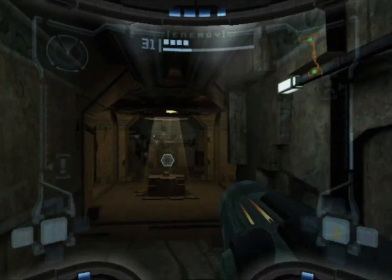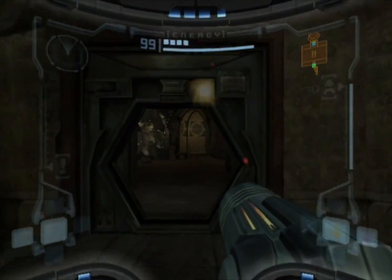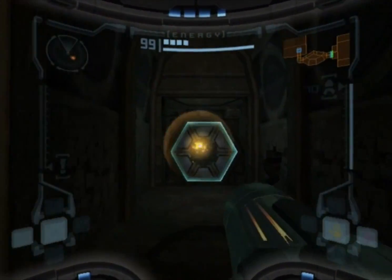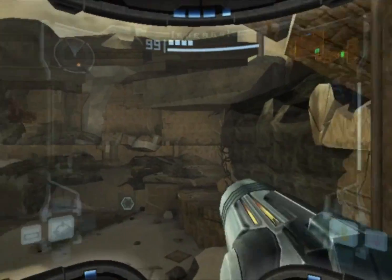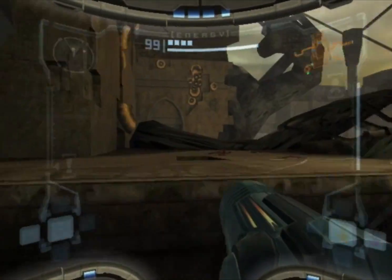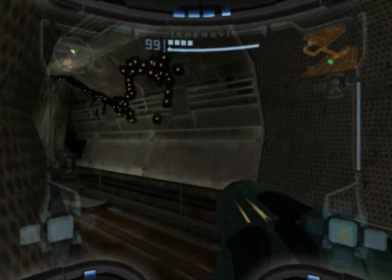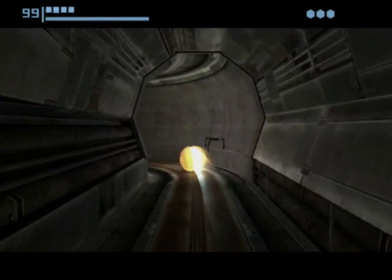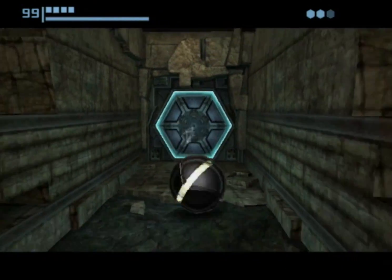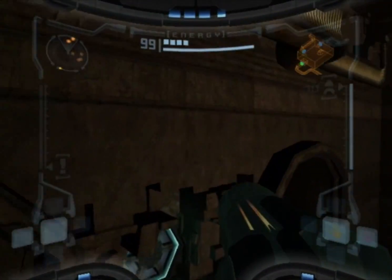Here is our chamber with a missile — through here over the beetles, out here, hook a left. Now that we have the boost ball we could normally get this missile expansion in that half pipe, but we got it with the double jump so it's been gotten. But this is the time that you would be coming back to get the space jump — we still can't use that because we don't have the spider ball ability.